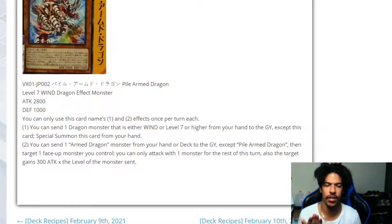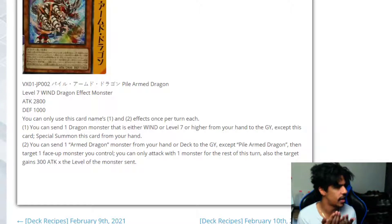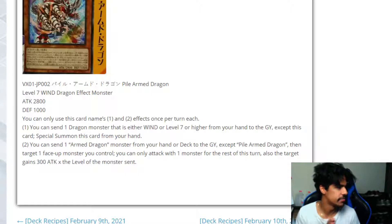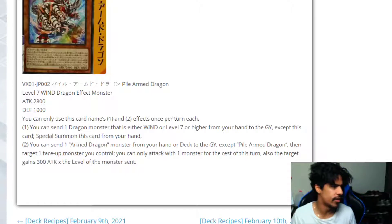So if you have a level 10 in your hand — say you have a level 3 and a level 10 — send the level 3 to the graveyard, summon this guy with a level 10 already on the field. Or send Armed Dragon White to the graveyard, and then Armed Dragon level 10 gains 3000 attack. I was thinking more of a banish effect — banish an Armed Dragon or wind attribute from your graveyard to destroy or banish a card on the field — but I guess this works too.